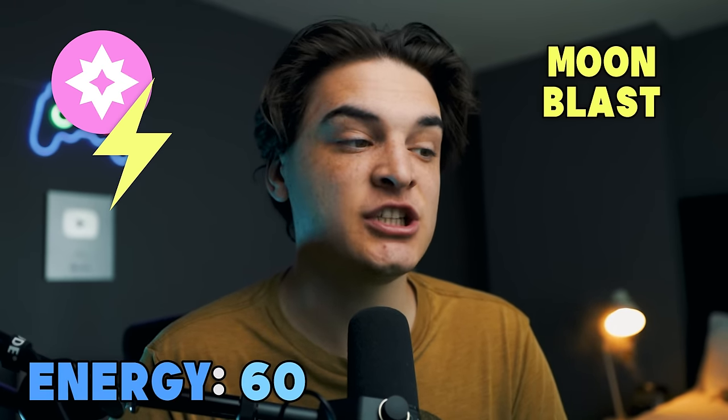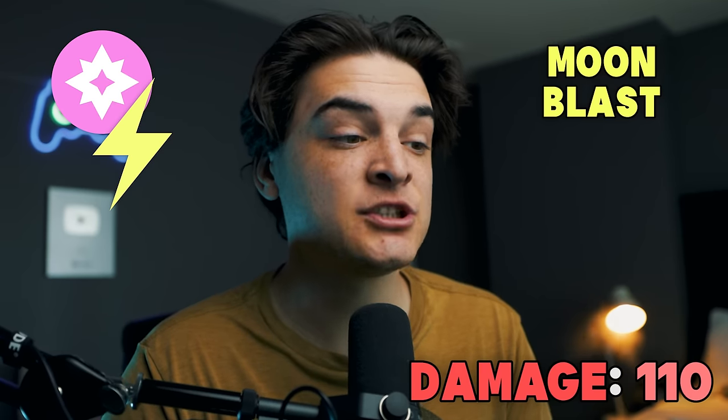Moving on to fairy. For fast moves, there's only one — Charm — so I guess that takes the first slot, and by all means it probably would because it's an absolutely busted move. For the charge move, I decided to go with Moonblast. Fairy type doesn't have the best selection of charge moves. Both Play Rough and Moonblast take 60 energy, but Moonblast does 110 damage and has a 10% chance to drop your opponent's attack, while Play Rough just does 90 damage. Moonblast is the way better move.